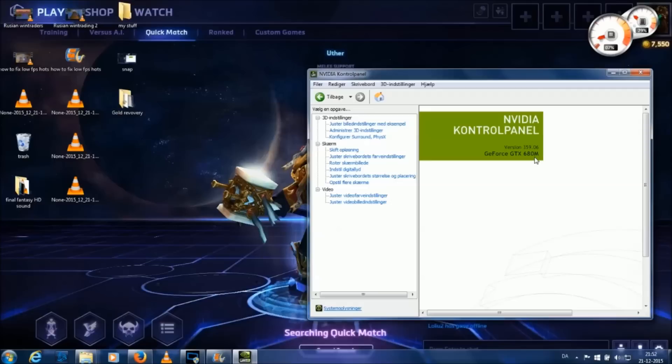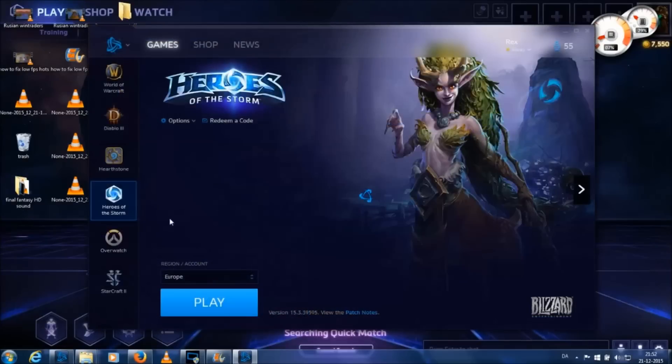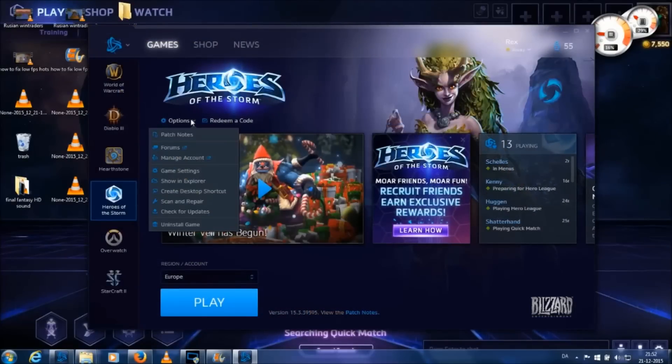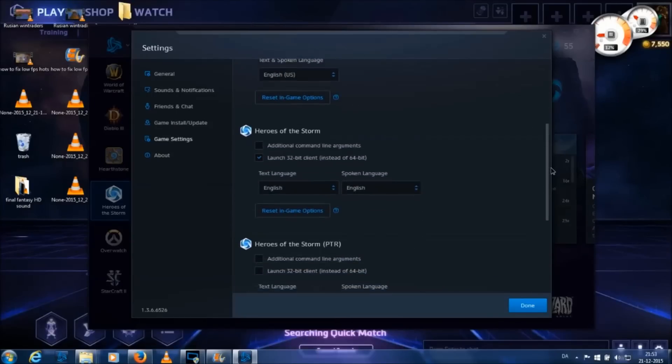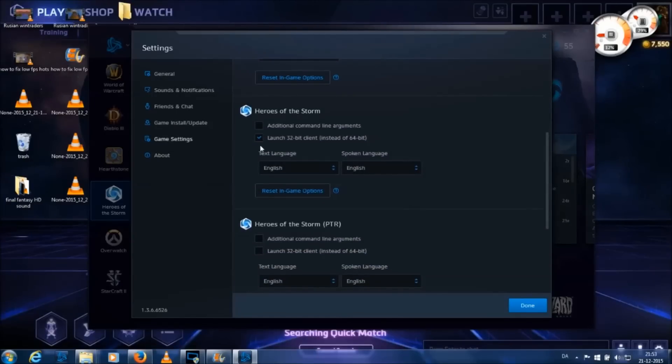I've tried many methods but only this one worked for me. You're going to open your Battle.net app, then click on game settings. Scroll down to Heroes of the Storm and launch it at 32-bit.